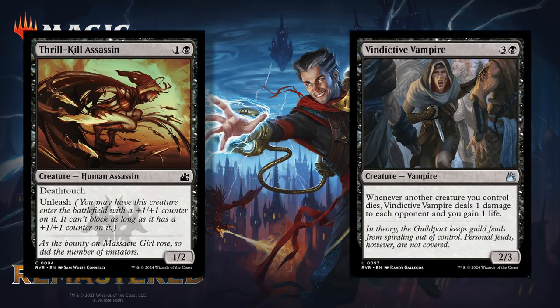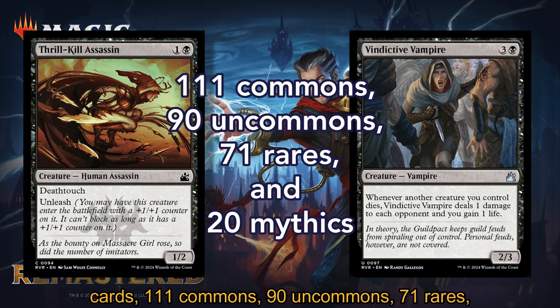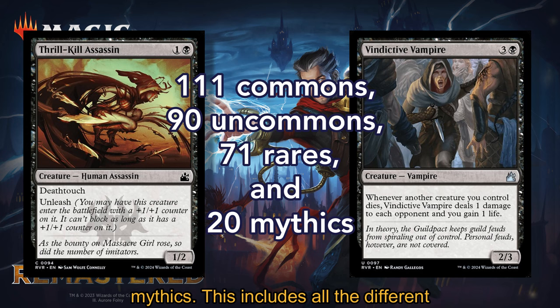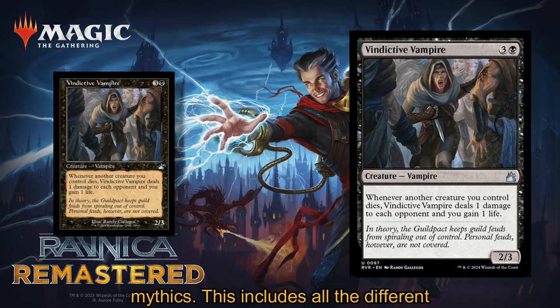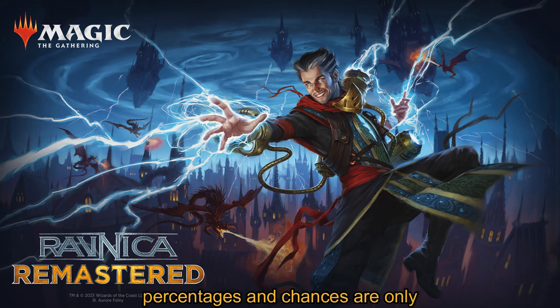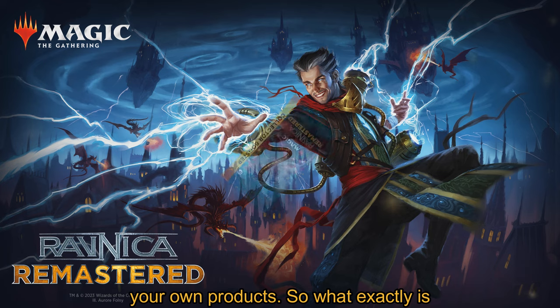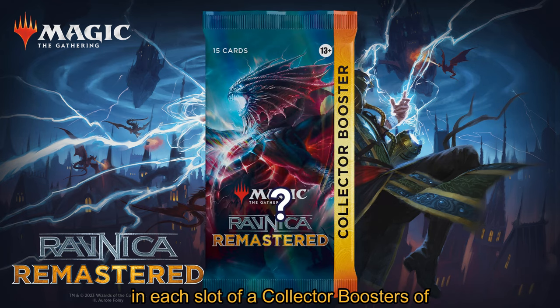The main set contains a total of 292 cards: 111 commons, 90 uncommons, 71 rares, and 20 mythics. This includes all the different card variants and versions as well. Before we begin, do keep in mind that all percentages and chances are only indicative of the full print run, and you can be very lucky or unlucky when opening your own products.